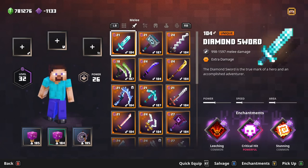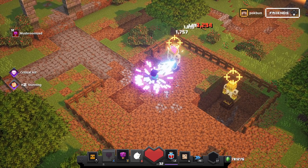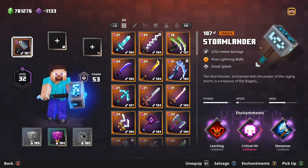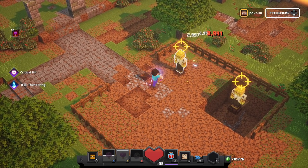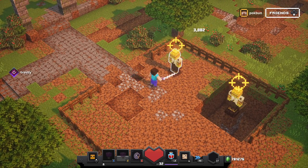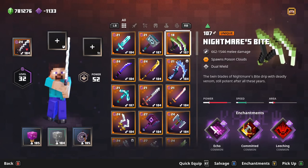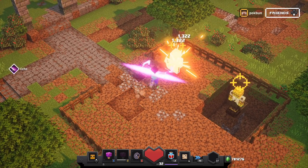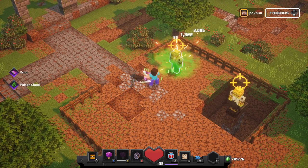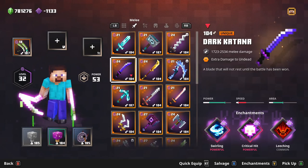Last but not least, we've got the weapons. Diamond Sword steals extra damage. The Stormlander fires lightning bolts. Truth Seeker has increased damage to wounded mobs. Nightmare's Bite spawns poison clouds. Dark Katana — for all your Weeaboos — deals extra damage to undead.